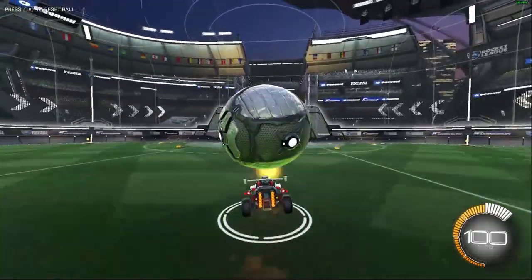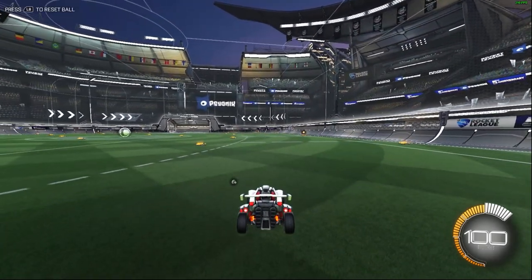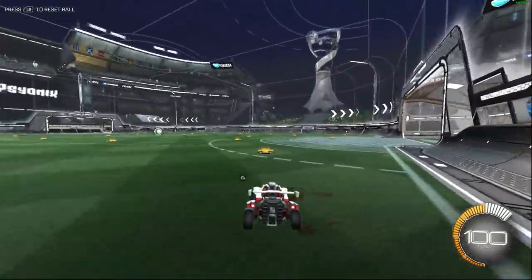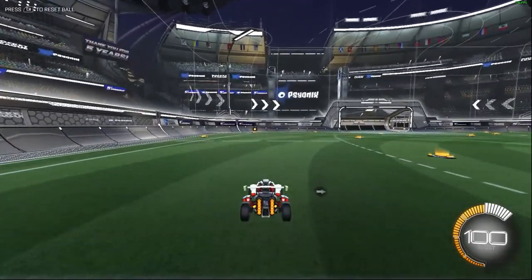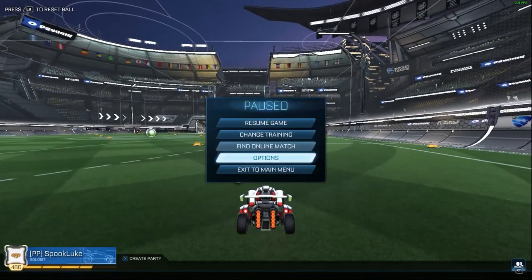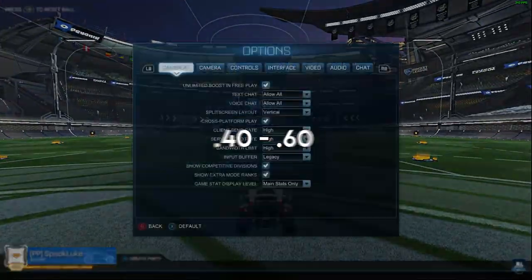Now I'll move on to the last three settings, which are probably the most neglected — you might not even know what they do. Starting with camera stiffness: this setting controls how much the camera locks onto your car based on your speed. If you max out the setting, your car would always appear the same size no matter how fast you're going. But if you drop stiffness down to zero, your car would appear to get smaller as you drive faster. Some pros like Lethemer go as high as 1.0, but going too high or too low can mess with your car control and accuracy. Most pros fall somewhere in the middle range of about 0.40 to 0.60, so I'd stick to something there.